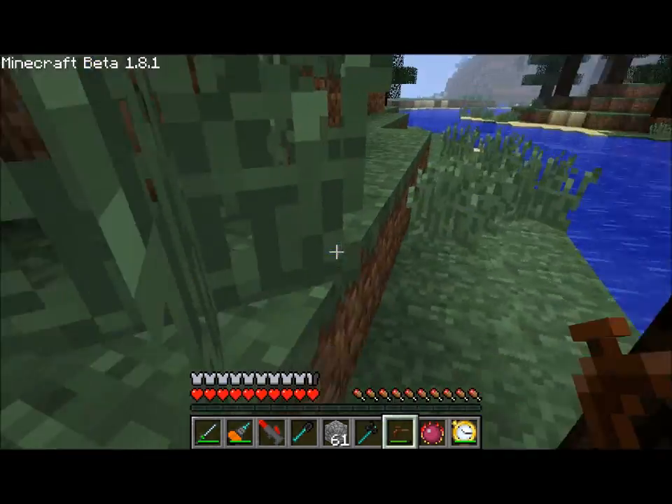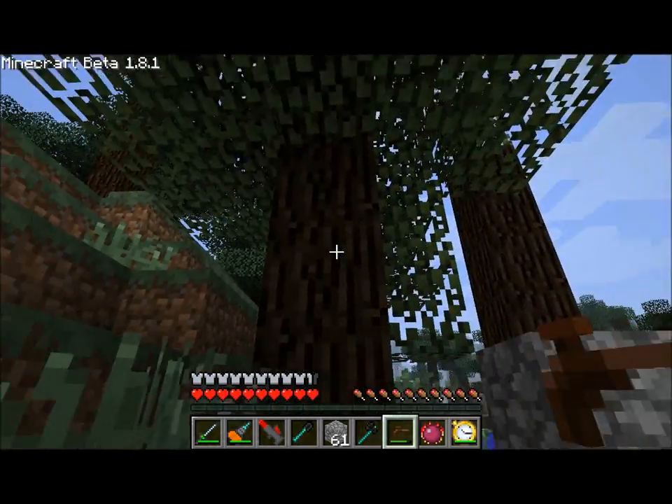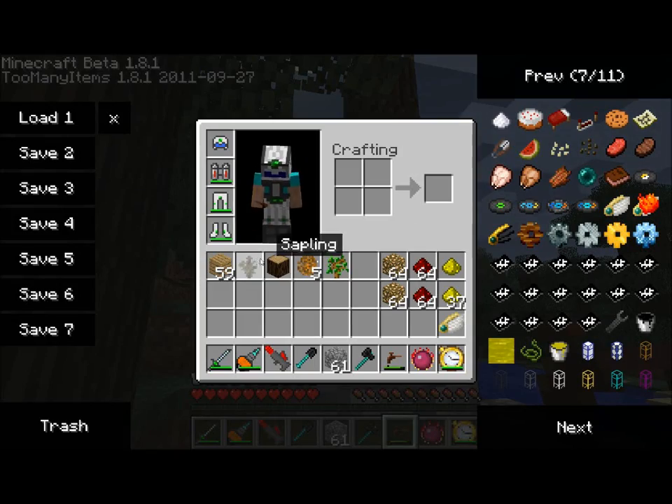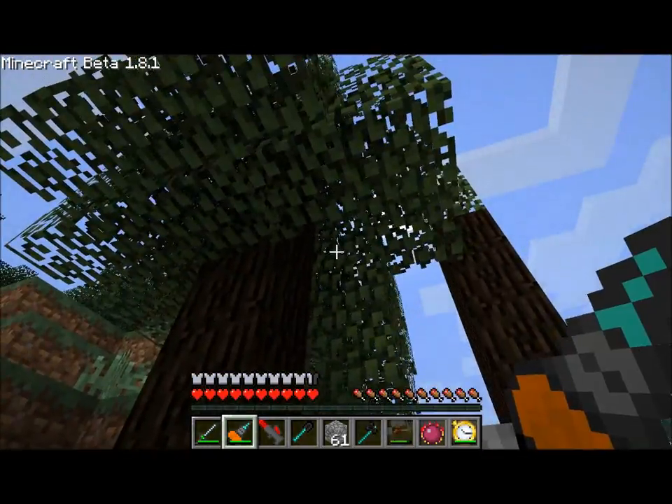So there you go. You're going to want to build a rubber tree farm and pretty much not chop down the trees. You can see that there are rubber tree saplings. You're going to want to plant them in the ground and get as much rubber as you can. That is the rubber tree.